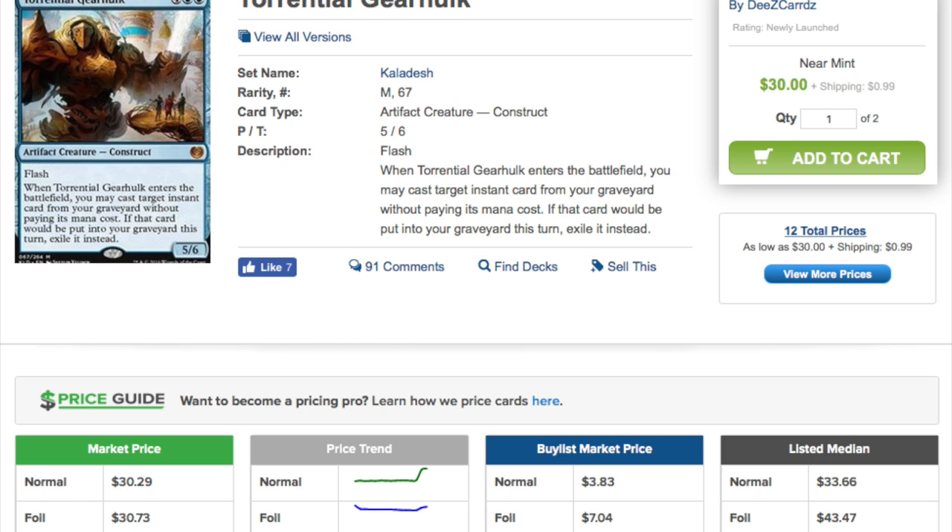I didn't predict it, and I don't know too many people who did. I thought the Green Gear Hulk was going to be very good, and I felt like a Bant Company-type deck without Company would have been one of the better decks, or the aggro vehicle deck — Red-White — which did show up and did a very good job.